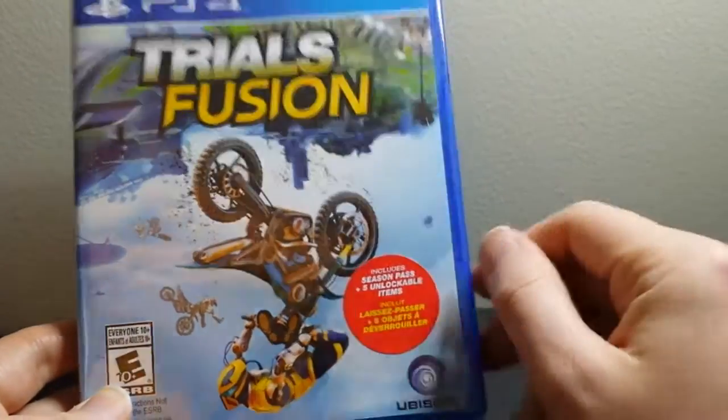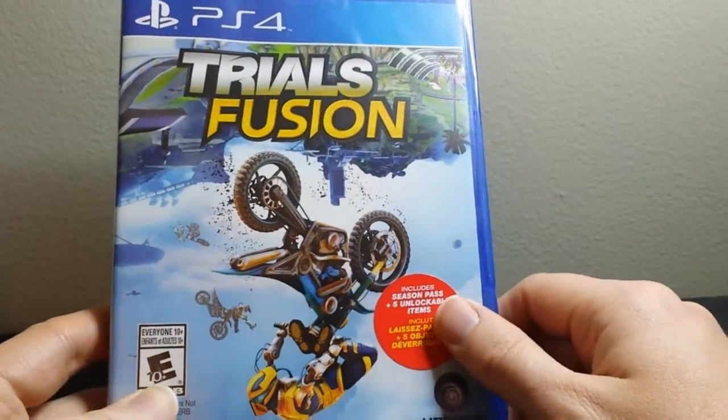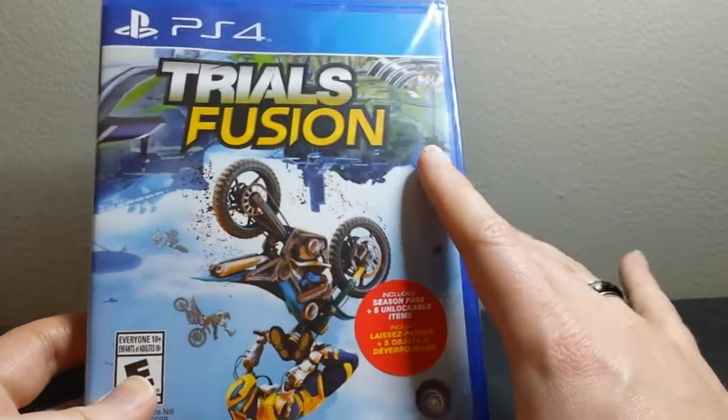People make stuff where you go upside down, they make these crazy giant jumps and things, just all kinds of wacky stuff — maps that are super hard. The ones that they usually ship with Trials games are pretty awesome too.